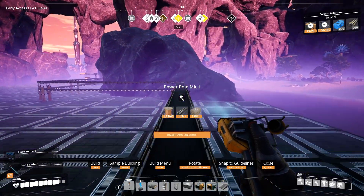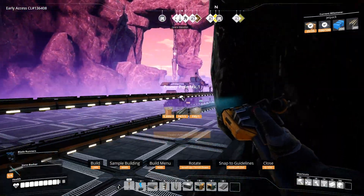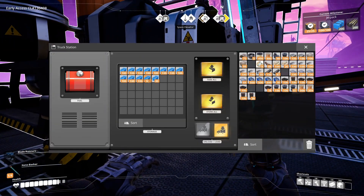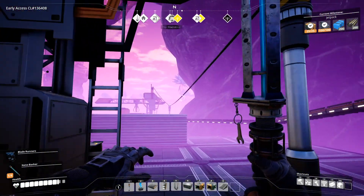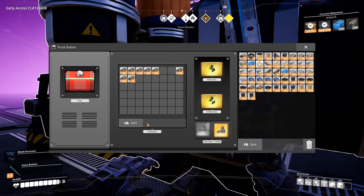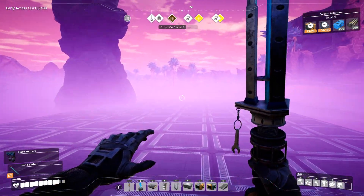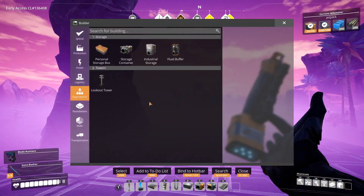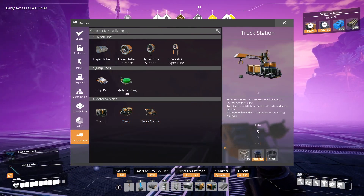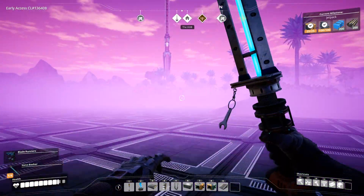Oh, that was a waste of a trip. I guess not really — still need the plastic and rubber. So two stacks of this and then two stacks of this, and then we'll go back and get the milestone. There we go. Can we build — what's the next vehicle? We can build a truck now. Should we build the truck or just continue using a tractor?